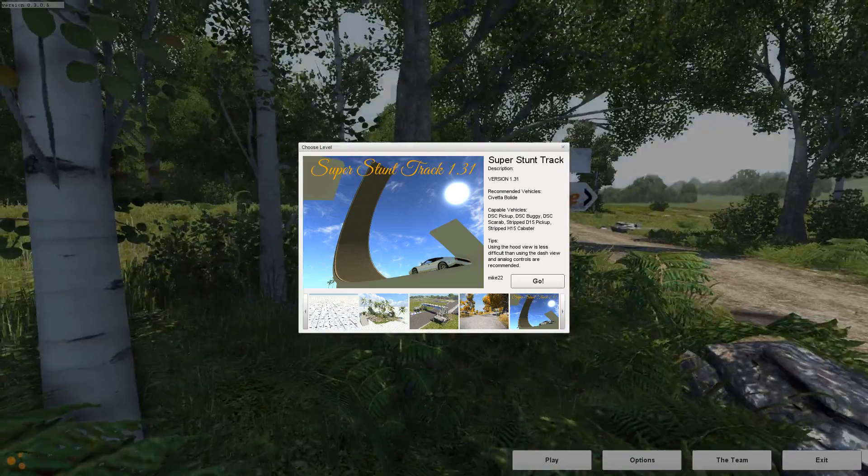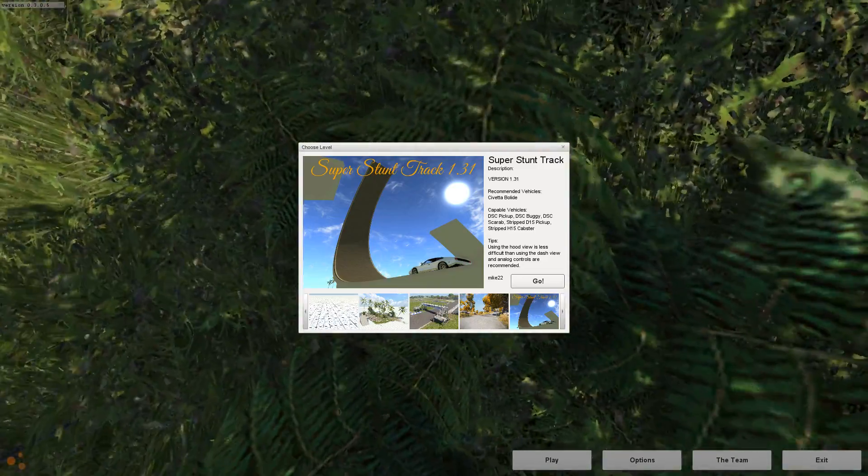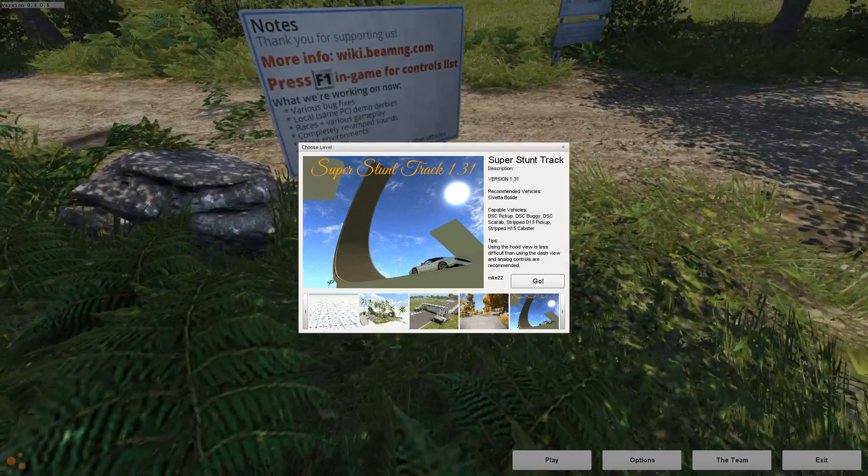We got Super Stunt Track version 1.31. It has a couple of things in the description to point out: a recommended vehicle, some capable vehicles, and some tips. We'll talk about all those once we're actually in the track, since it's easier to point things out that way.